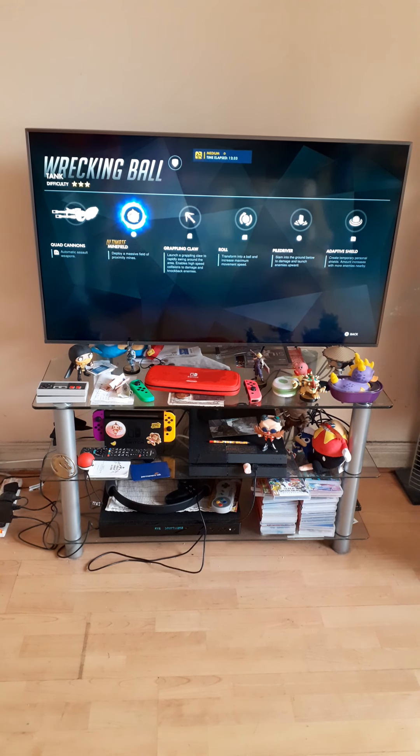He can also roll — transforms into a ball, like a big giant hamster ball basically. That's probably one of his best abilities that I love. Look at the way life is now with COVID-19, you have to put a smile on your face somehow. Transforms into a ball and increases maximum movement speed. Then A is a pile driver — slamming to the ground below to damage and launch enemies upward. And R is adaptive shield — creates temporary personal shields, amount increases with more enemies nearby.